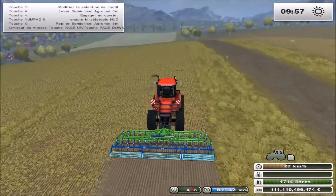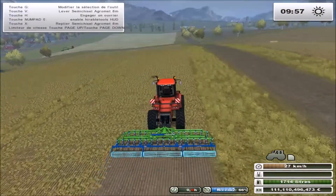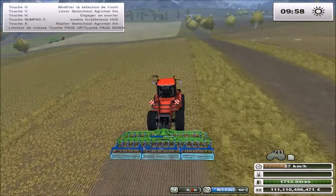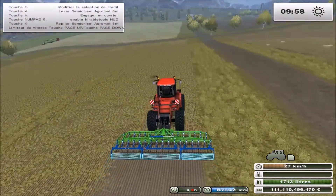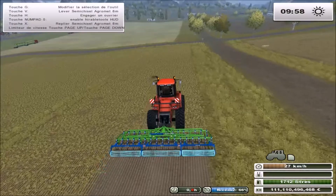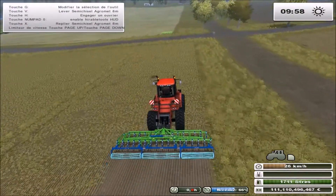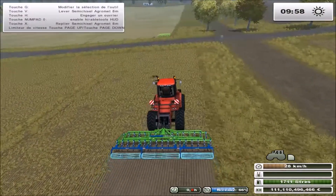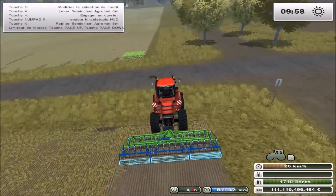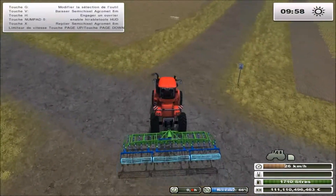À 27 km/h ça m'a l'air d'être déjà une bonne vitesse. En vrai, quand on va à 10 km/h c'est déjà bien. Il y a que dans Farming qu'on peut rouler à 27 à l'heure. En vrai on roule à 10 à l'heure c'est bon, largement. Enfin ça dépend des régions aussi — des régions où vous pouvez rouler jusqu'à 17, 18 sans problème, et il y en a d'autres où c'est 7-8 maximum. C'est pareil pour la moisson, vous allez à 7-8 km/h. Dans Farming vous roulez à 15 et puis c'est bon.